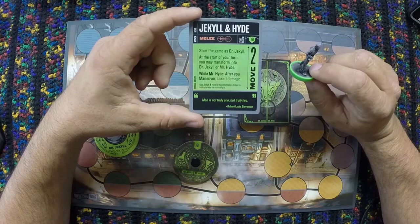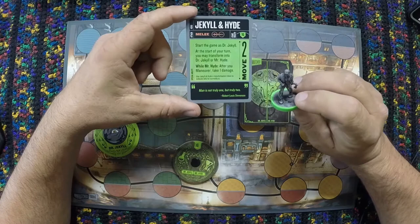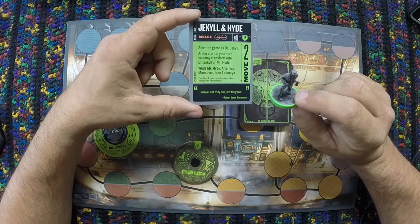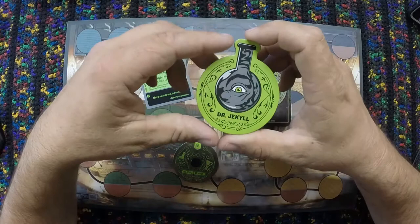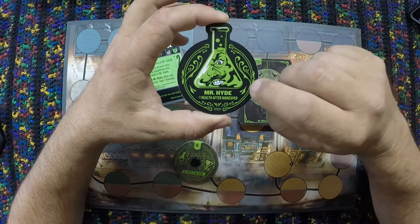While Mr. Hyde, after you maneuver you take one damage. So just like in the story, being Mr. Hyde had its negative effects on Jekyll — it is the same here in the game. There is a token to show whether you are Dr. Jekyll or Mr. Hyde, and Mr. Hyde has the friendly reminder that you lose one health after you maneuver.